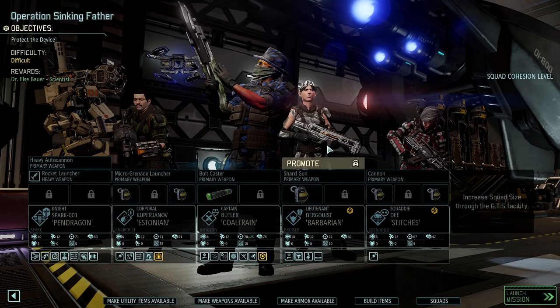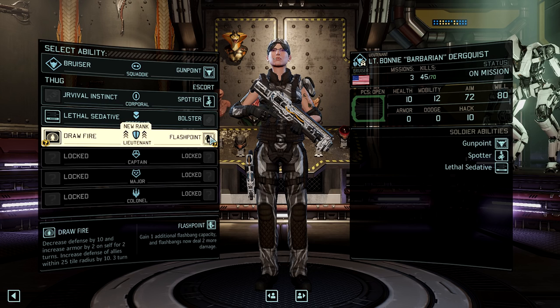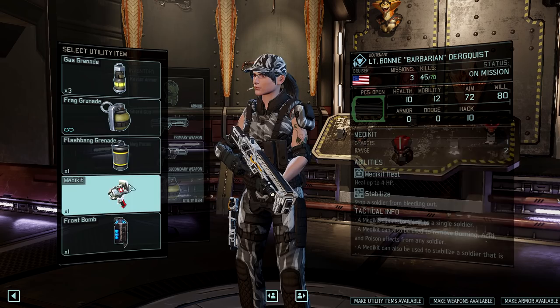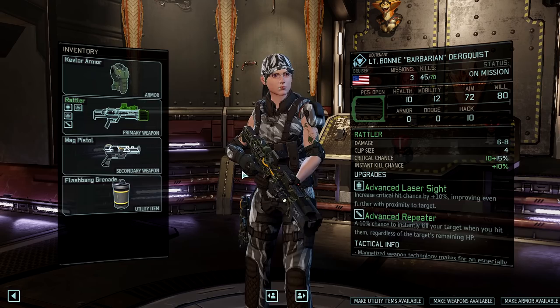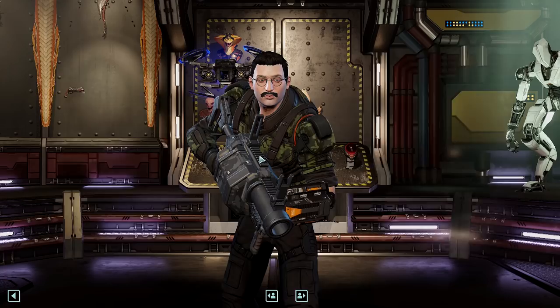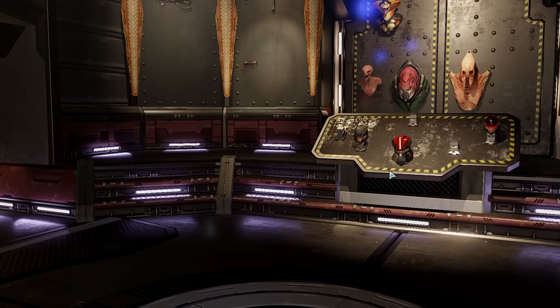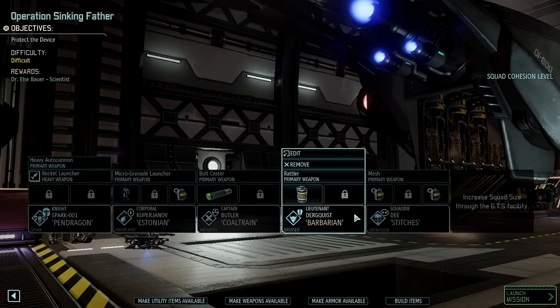Let's check everyone's gear. First, let's use Bonnie's promotion — that's going to be Flashpoint, especially since I already got Draw Fire on Julius. It does mean I'll have to bring a flashbang grenade on Bonnie every single time, but that's okay. Give her a proper weapon — the Rattler. Next up, Julius. Frostbomb for Julius for sure, and he can keep the frag grenade. Proper weapon for Ambrosine. Looks like we're ready.